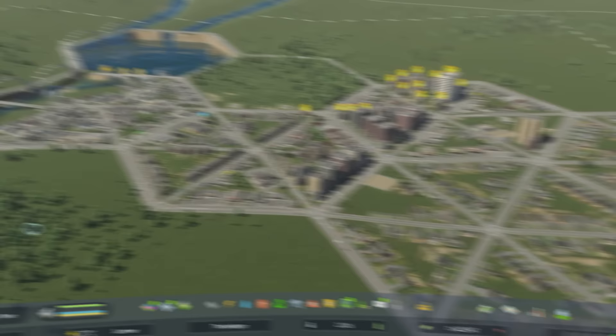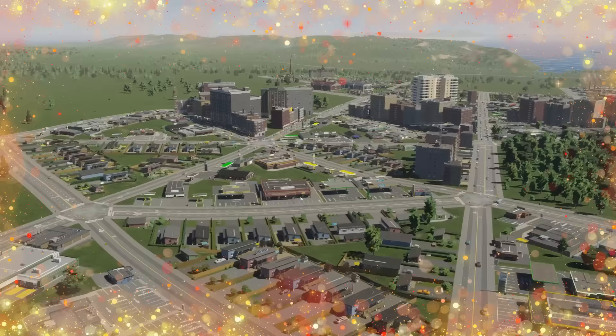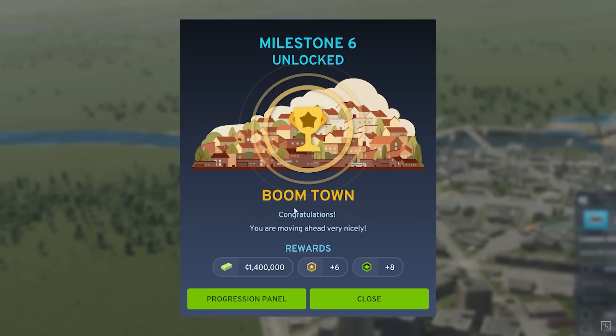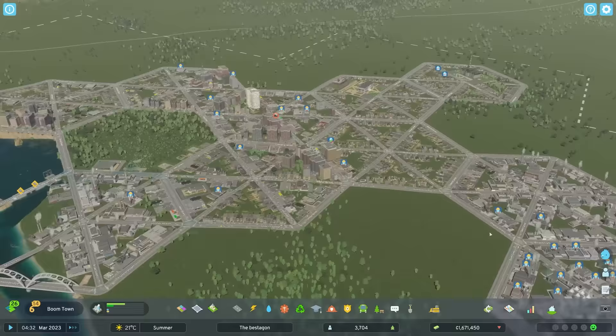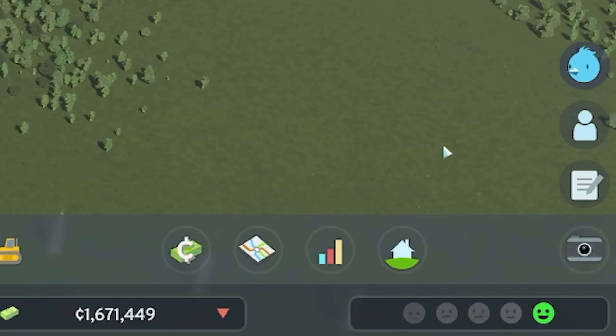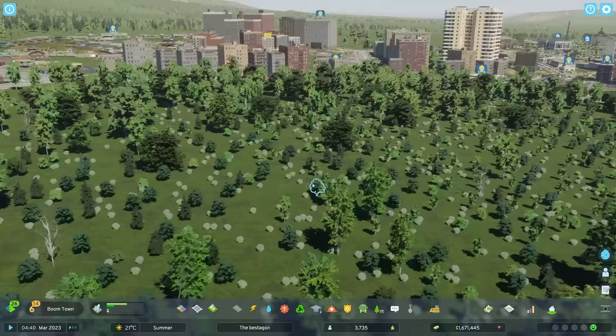I've been building for a few months and things are going really, really well. I've got loads of medium density places in. The city is actually thriving — we've got some big commercial sectors over here. We're now a boom town. Overall, I would probably say hexagons potentially are the bestagons, particularly when you look at this happiness meter — look how happy people are. The only things they don't like are the high noise pollution and polluted air, but once my trees and bushes grow, that problem will be resolved.